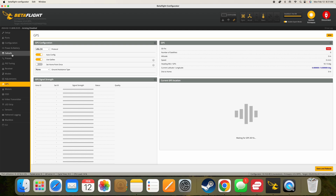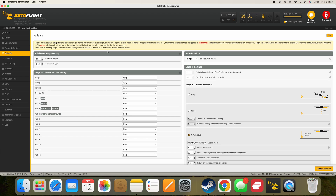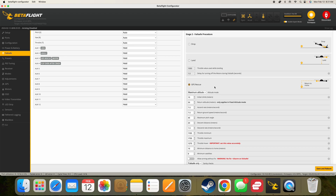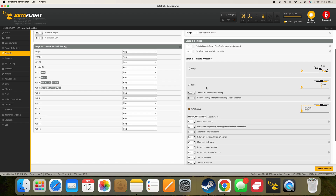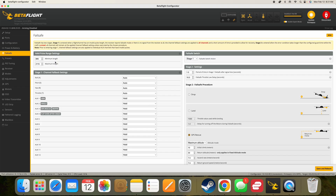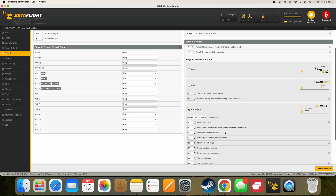The next thing I do is the default is usually set to Drop on the Failsafe tab, so I select GPS Rescue. And then I actually hit save and reboot before I make any changes and come back to this tab to see that GPS Rescue is still selected. I've had it where I make changes, save, and come back and it's set to Drop. That's because GPS in the Ports tab maybe isn't set to the right port, or the GPS isn't being recognized. When you don't have GPS recognized, this setting won't stick, at least in my experience.